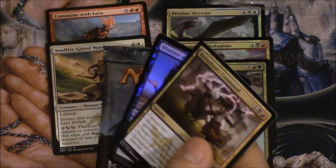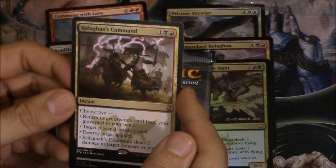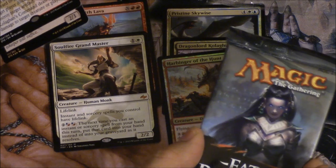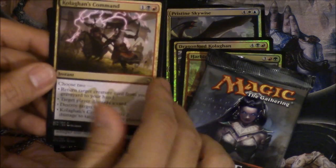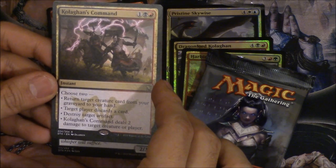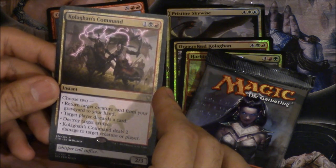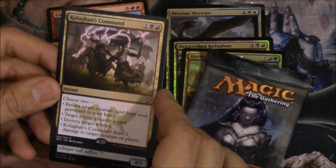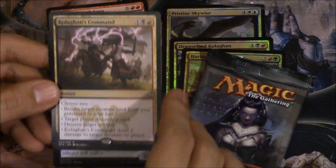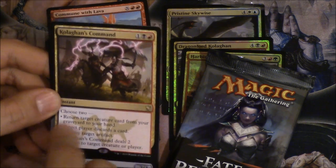The commands are cards I'm very excited about. This particular command matches our mythic dragon. The abilities are: return target creature card from your graveyard to your hand — pretty good; target player discards a card — pretty good; destroy target artifact — pretty good; and deal two damage to target creature or player. I would always use that last ability.